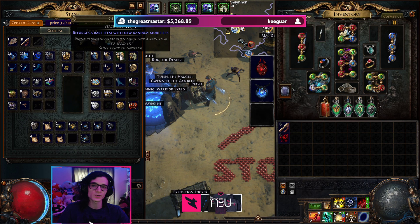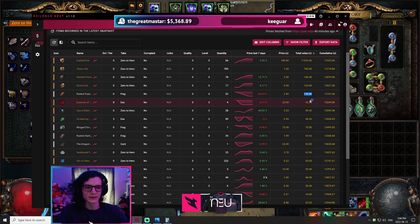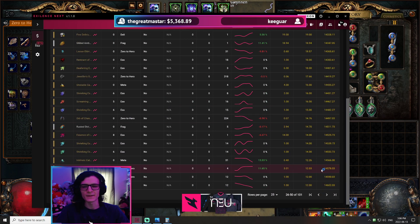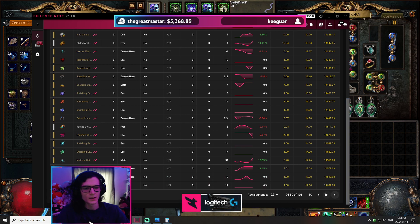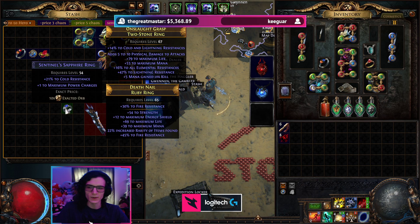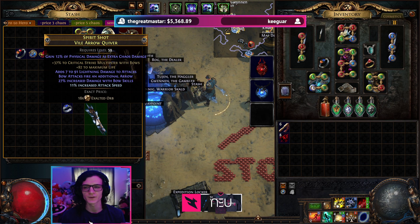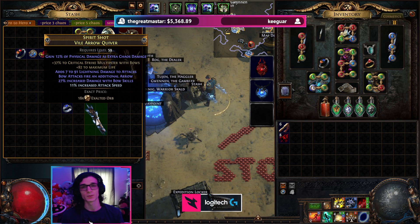Looking at the rest of the money we've made — we're sitting at 83.9 exalts on Exilence. A lot of that is the pure exalts I have here. I have a lot of chaos, which mostly comes from selling these 3c bases — someone will message wanting 10 imbued wands, that's 30c right there, it adds up quickly. I've got almost an exalt in stacked decks, almost an exalt in divines, a little in scarabs and essences. So far we're sitting at about 82 exalts. With the 10x power charge ring that puts us at about 92, and then there's also this quiver, which I thought would sell around the 22 to 24 exalt mark but I've lowered it to 18.